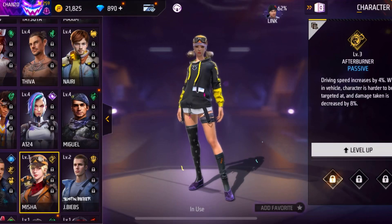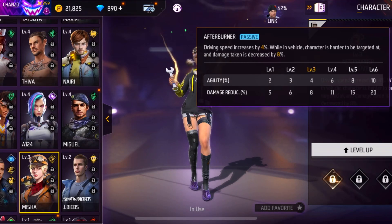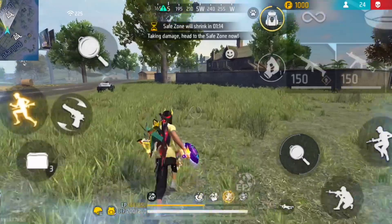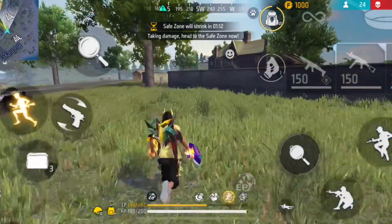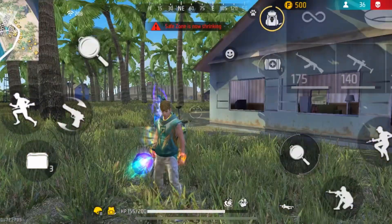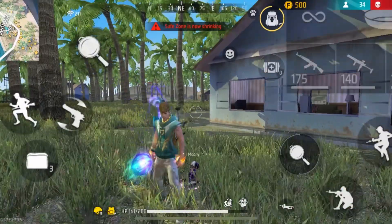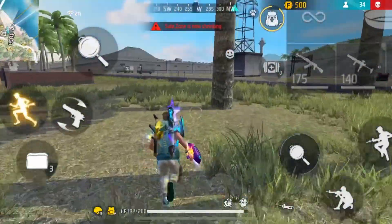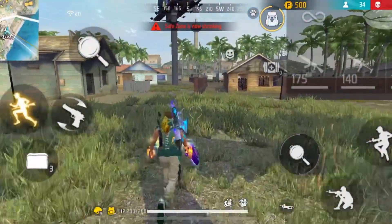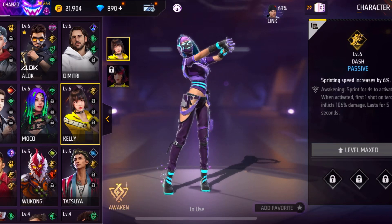The Misha character also has the ability to increase the driving speed by 10% and the damage taken while driving is decreased by 20%. The second passive character in this combination is the Maxim character, because Maxim can eat mushrooms and use medkits 25% faster. This can be very useful to quickly heal yourself in intense situations. The third passive character is the Kelly character, who has the ability to increase movement speed by 6%.